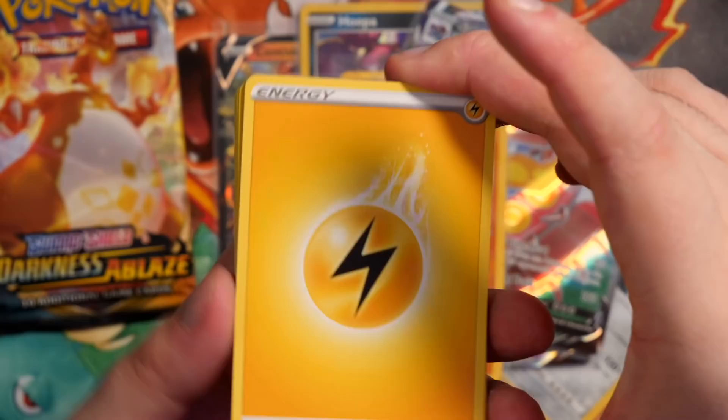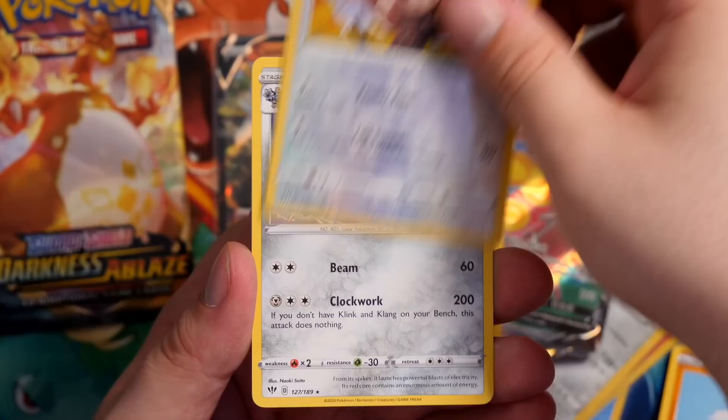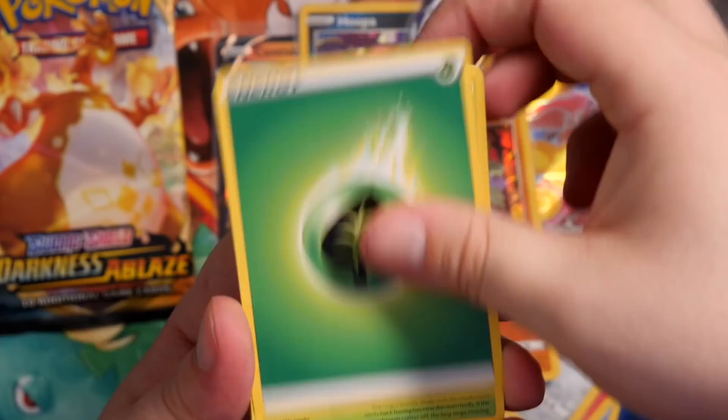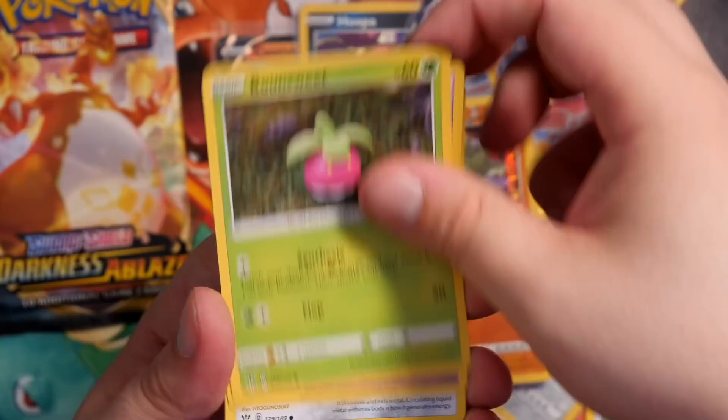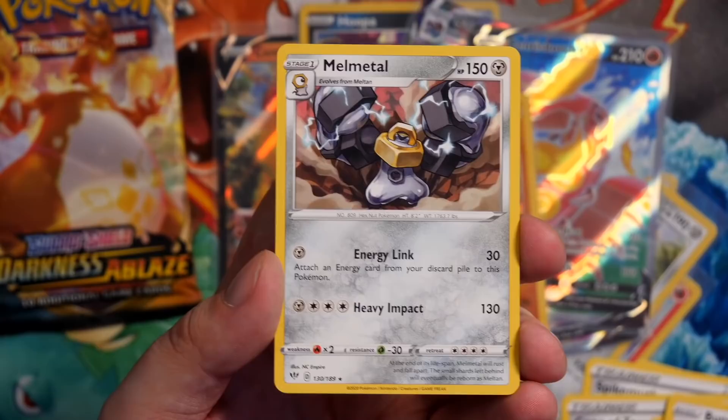Lightning Energy, Powerful Energy, Solrock, Steenie, Teddiursa, Rookidee, Torchic, Trapinch, Jigglypuff, a Reverse Holo Furret, and a Klink-Klang Rare. In the next pack: Grass Energy, Parasect, Spikemuth, Cape of Toughness, Nickit, Bounsweet, Snubbull, Meltan, Bunnelby, a Reverse Holo Simisear, and a Melmetal. Come on baby — I don't even have this Pokémon yet, I never completed the task in Pokémon GO. Feels real bad.